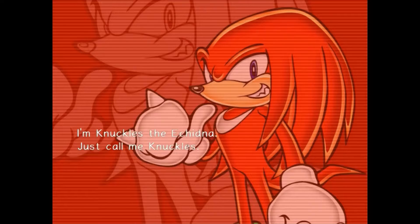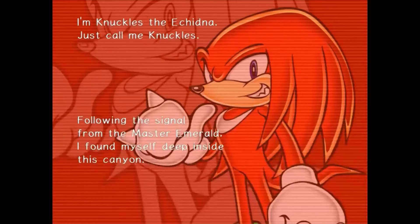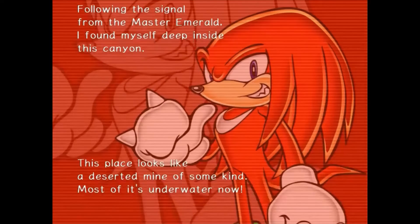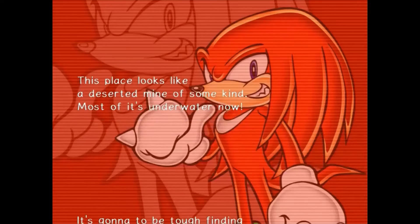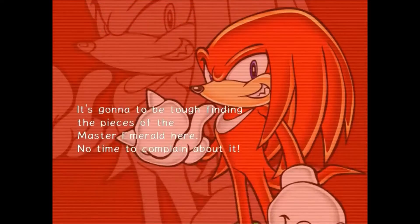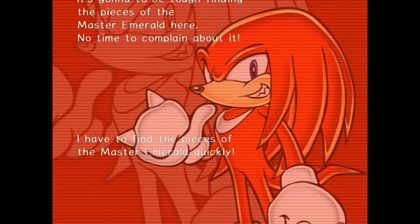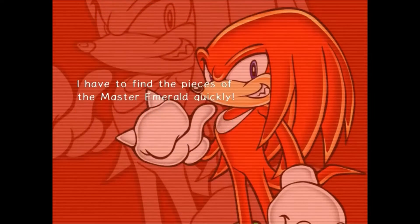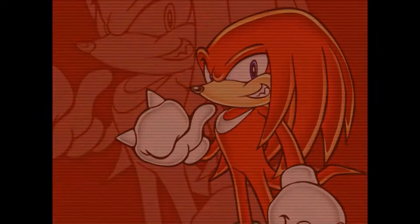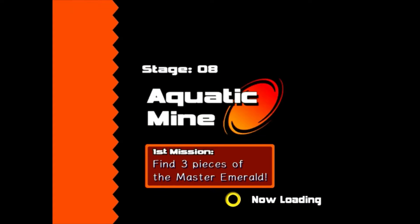Knuckles speaks: 'I'm Knuckles the Echidna, just call me Knuckles. Following the signal from the Master Emerald, I found myself deep inside this camp. This place looks like a deserted mine of some kind — most of it's underwater now. It's gonna be tough finding the pieces of the Master Emerald here. No time to complain about it, I have to find the pieces of the Master Emerald quickly.' Yes, please, let's do this quickly — the last two treasure hunts were way longer than I think they should have been.